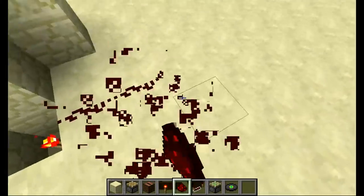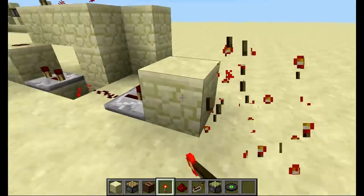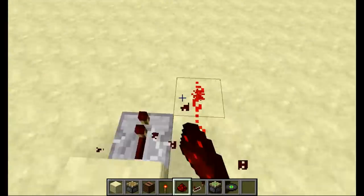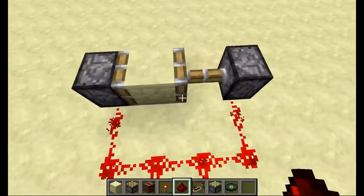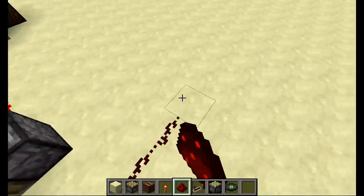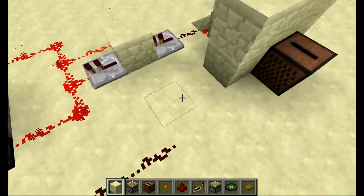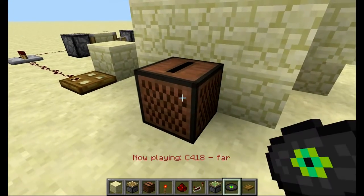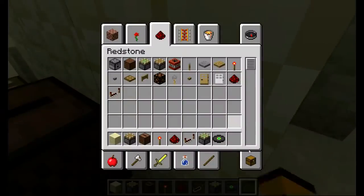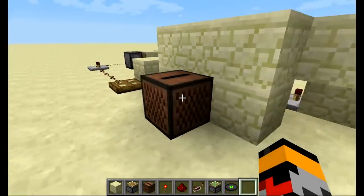If you want to hook it up to a door or something, just make a little T-flip-flop — it's called the original version right now, due to laziness. Now that you've made your T-flip-flop, you can basically hook it up to whatever you want. I'm just gonna do a trapdoor. I should probably set this to one tick. Here we go — simple enough.